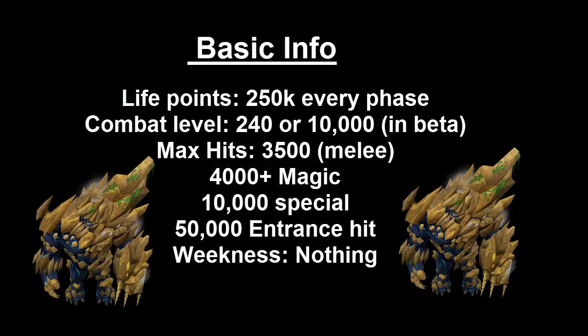To start off with, let's cover some basic information. Virago has 250,000 life points every phase, and in total there are 5 phases. Its combat level is 240, or 10,000 with the 138 combat system.